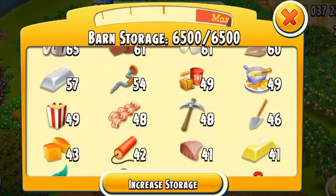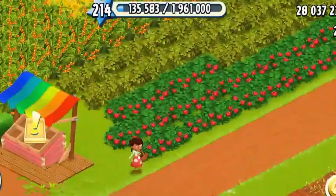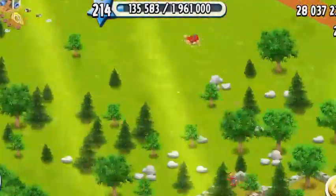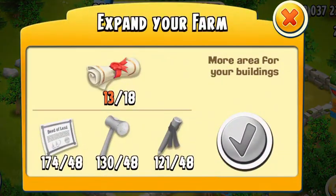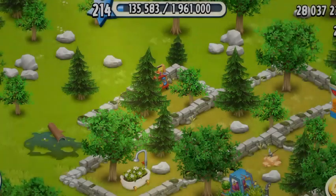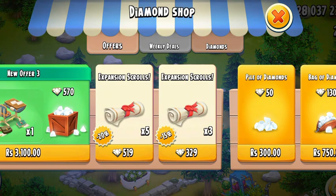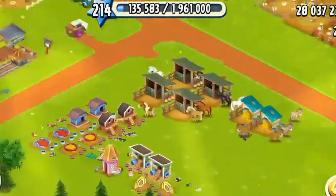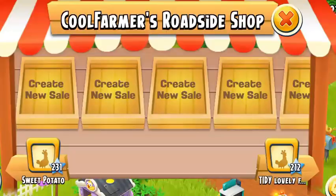There's a lot of things, so maybe I'm just going to sell them because that's my only way to make some barn space. I cannot expand my farm right now — I need five more permits and I don't think I'm going to get them. The permits are available here, so maybe I'll purchase them, but I don't have any diamonds right now.